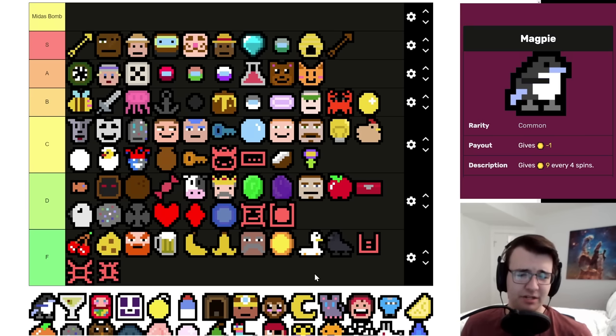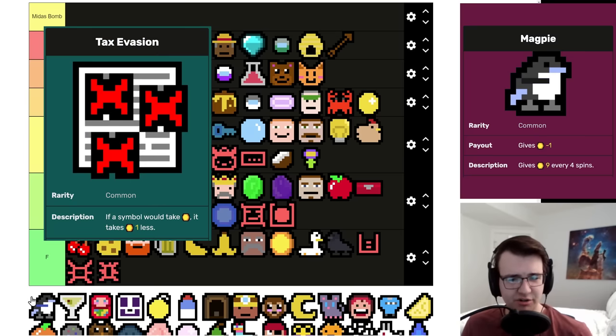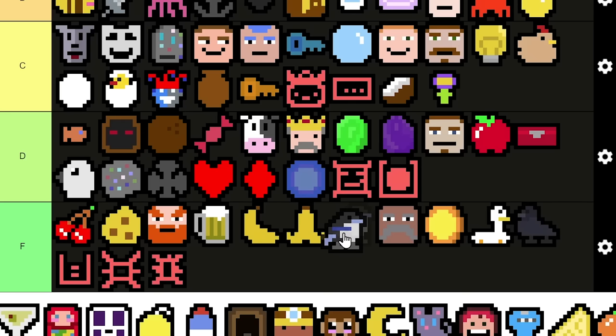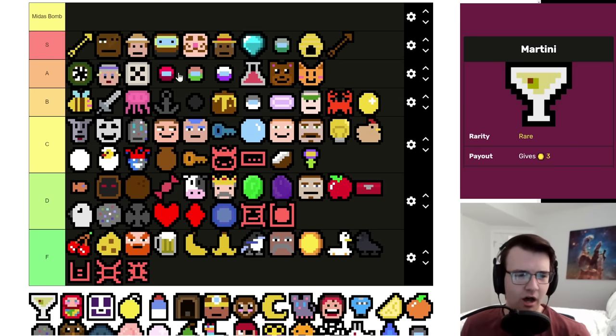Magpie is pretty bad — same payment as Crow, but it does have the Tax Evasion synergy and Checkered Flag is really good with it. Still think it's god awful, but at least sometimes it can be buffed by symbols. Martini is Honey but in a worse build — sure, Dame is better than Bear in a vacuum, but you're going to see Dames way less often due to being rare. It's more often just going to sit as a three-per, get upgraded to a four-per with Happy Hour. That puts it just below Bartender.